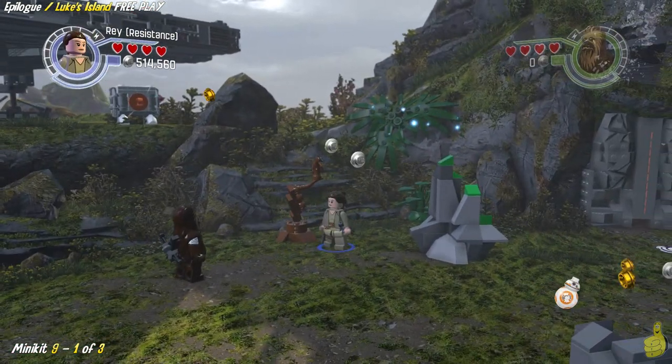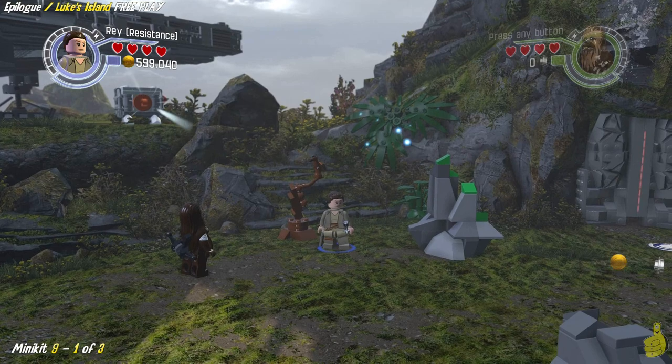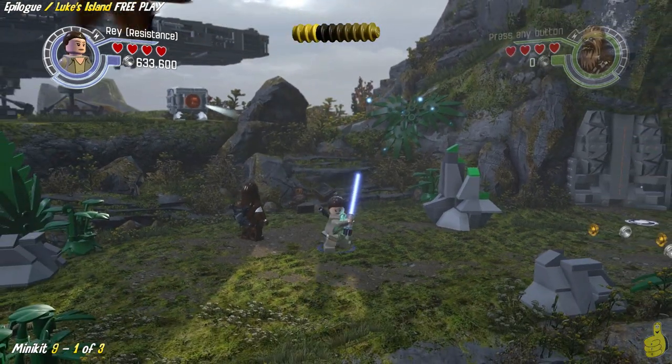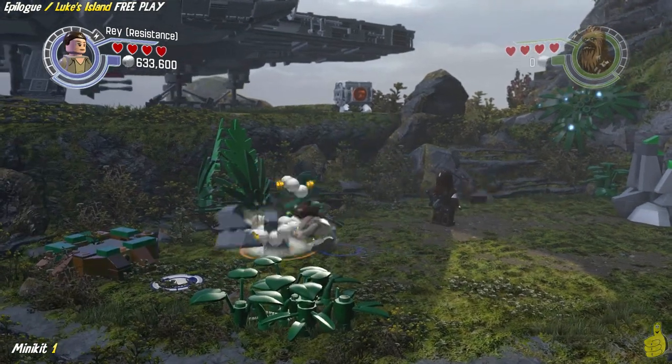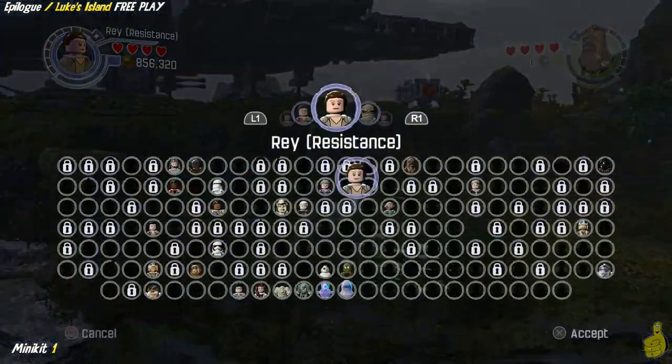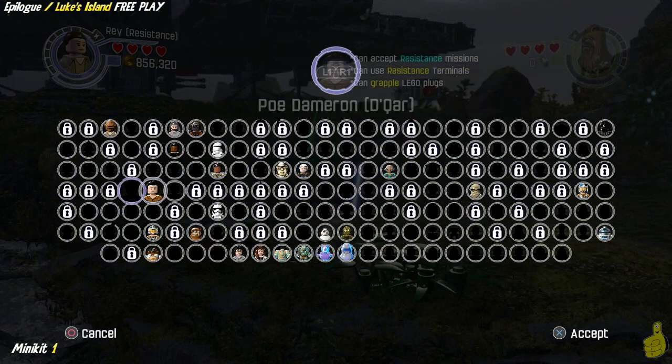First things first — look at that, minikit 9, 1 of 3. We are just starting. Why is it number 9? As you might remember, we never count a minikit until we have collected all of the elements for it, and the last two elements for that one happen to be at the end of the level, so we'll go ahead and collect those later. We wanted to make sure we got that now so we didn't have to run all the way back.